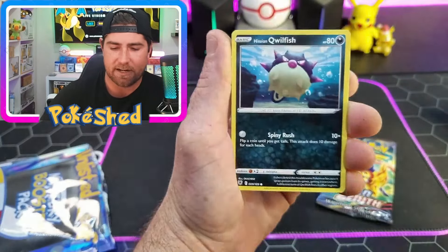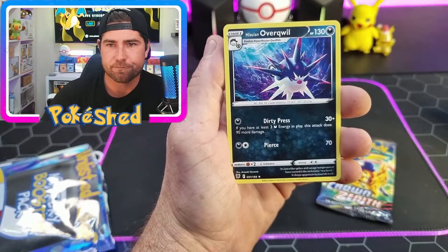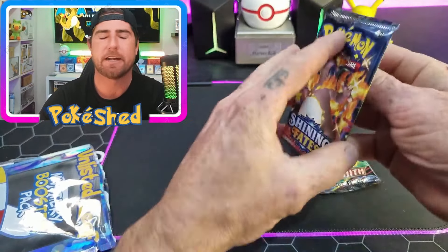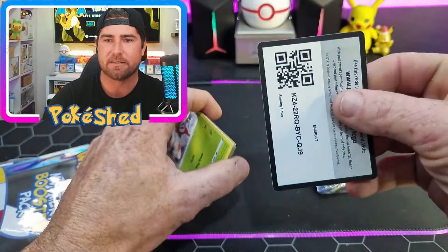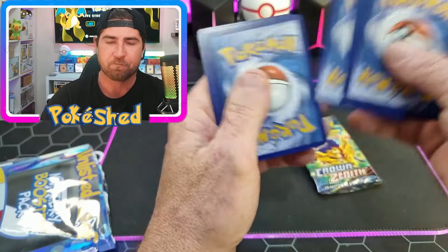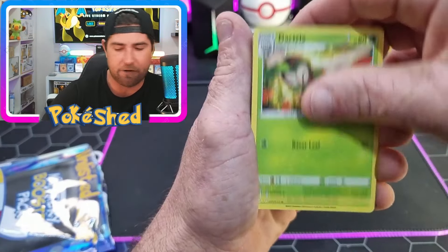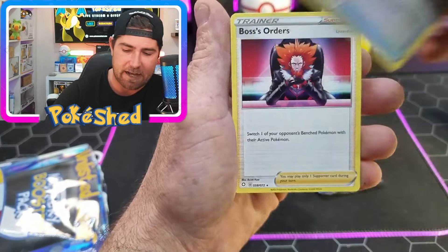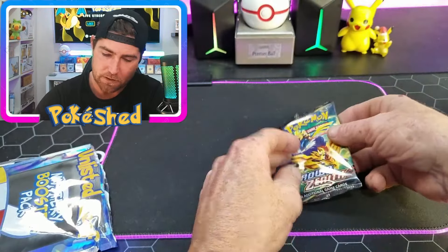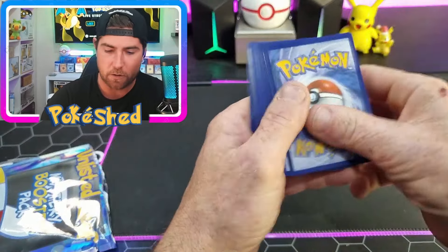So far nothing. We'll go Shining Fates - Crown Zenith is a very good set, it is one of the best recent sets to come out from Pokemon. It's got a crazy amount of hits - there's gold, there's trainer gallery slash galarian gallery, the cards are absolutely wild, all art - so make sure you get your hands on a little bit of Crown Zenith to keep in the future.